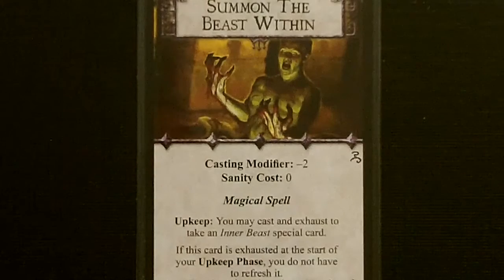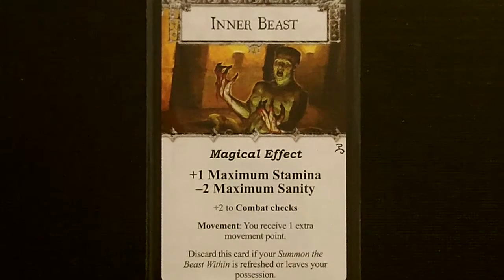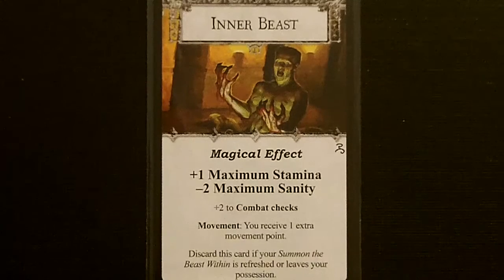For her spell, we got Summon the Beast Within. It has a casting modifier of minus two and a sanity cost of zero. During your upkeep, you may cast and exhaust to take the Inner Beast's special card. If this card is exhausted at the start of your upkeep phase, you do not have to refresh it. The Inner Beast's special card is a magical effect that gives plus one stamina, minus two sanity, plus two to combat checks, and an extra point of movement. If it's ever discarded or refreshed, it leaves play. This has the ability to basically turn her into a combat monster, literally.